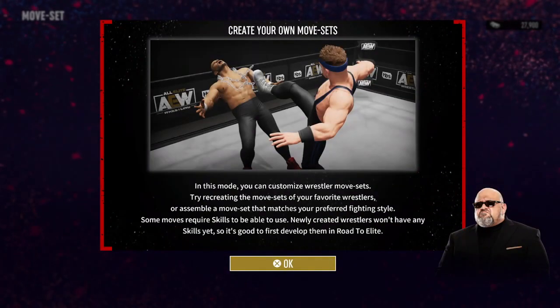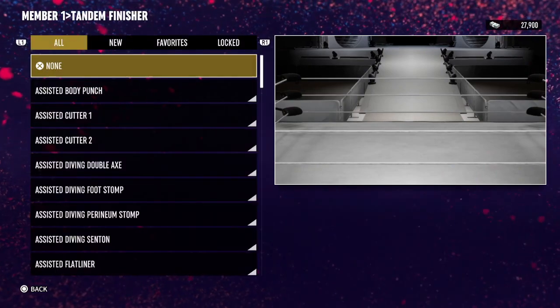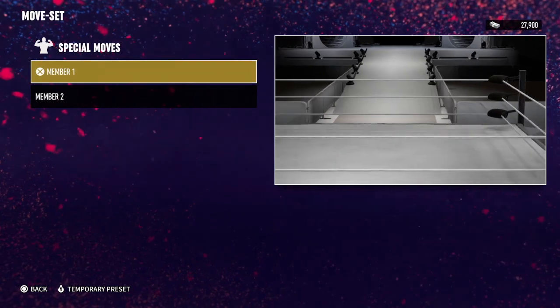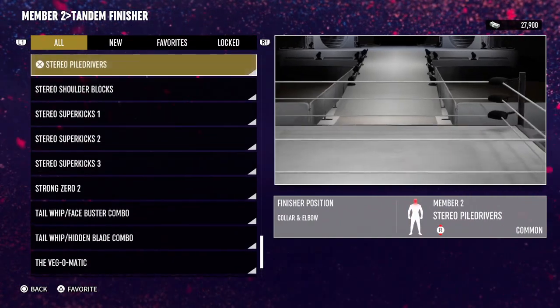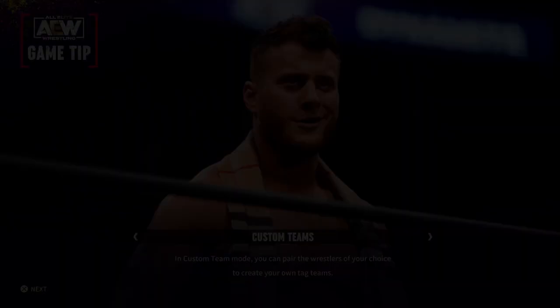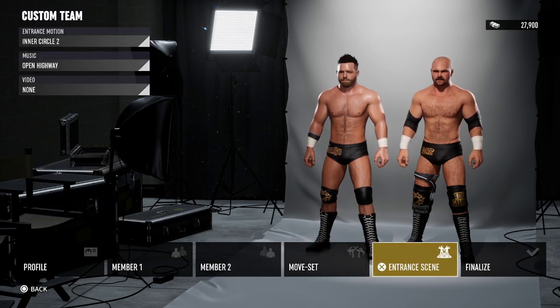We're going to go into their move set — they have the Shatter Machine. In this mode you can customize your own tag finisher sets. There are three options here and we're going for the Shatter Machine. I'm going to give them both the Shatter Machine, and that should save — and yes, that did save.